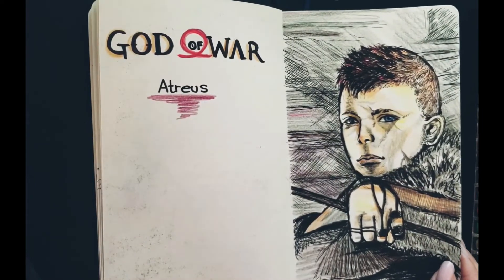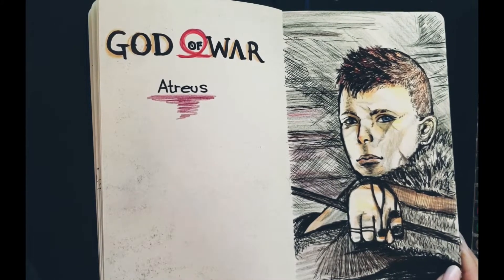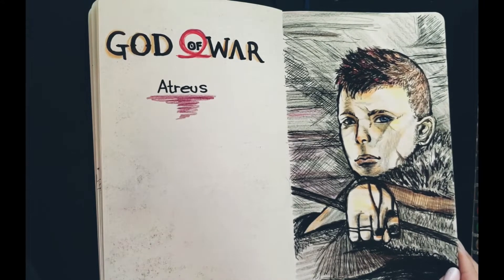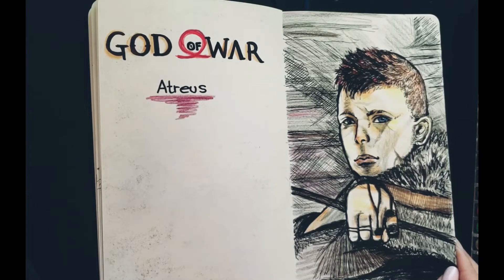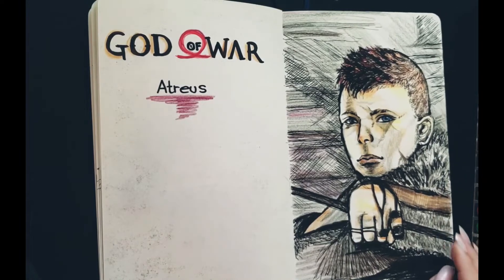So this next character is Atreus from God of War, which I know most of you know. This is a pen and color pencil drawing. I haven't really played the game — I just watched my boyfriend play and I love the story and gameplay. I also like how Kratos always calls his son 'boy' — I just found it cute and it actually inspired me to draw Atreus.